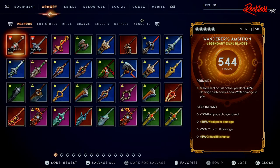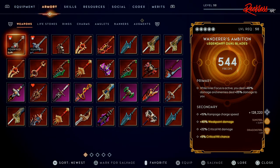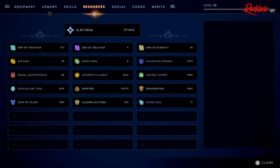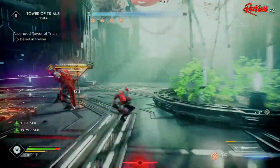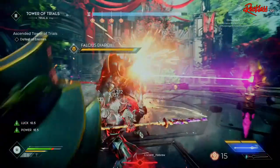Real quick — salvage all: 128,220 Electrum. Look at all of that Electrum. Not just that, but all of the Electrum that I have on my character. Currently I have 571,492. For all those who don't know, Electrum is the main in-game currency that you use to upgrade and enchant all of your gear.